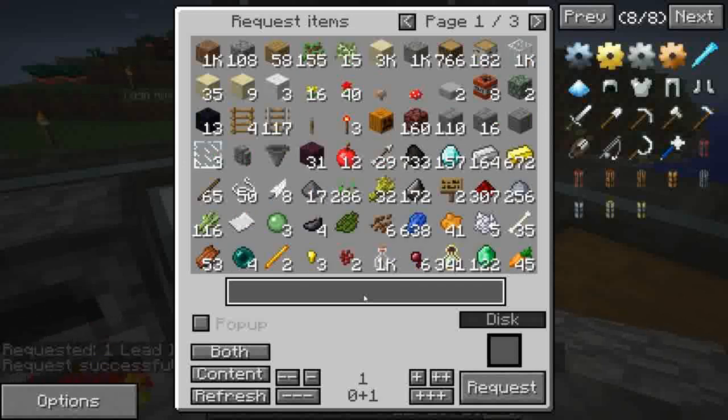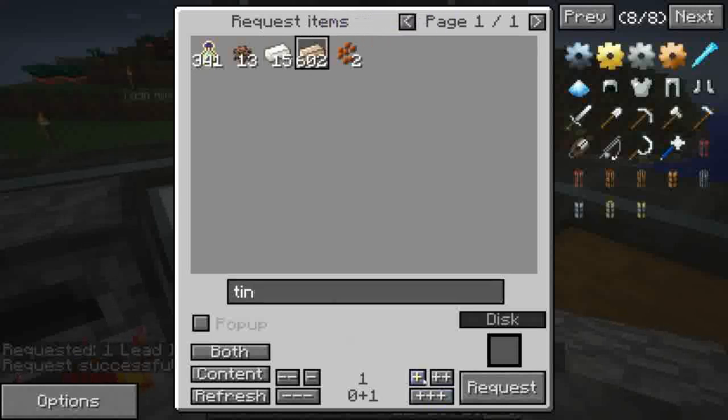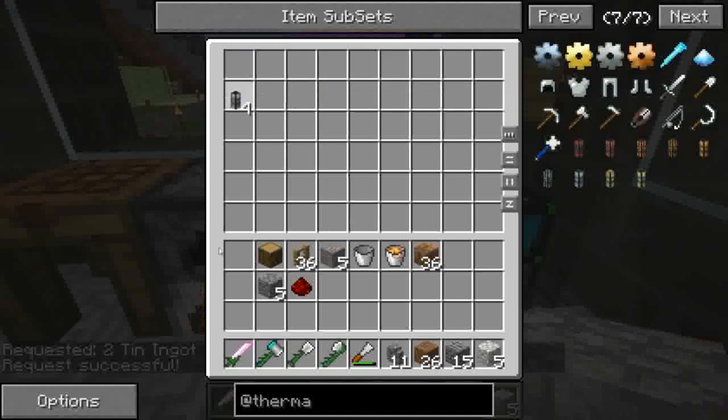Per sicurezza mi ordino uno di lead, lead o lid che sia. Devo capire perché si chiama piombo ed è guinzaglio. Quella è una di quelle cose che non vuoi sapere la risposta. Fidati, tu non vuoi sapere la risposta. Intanto abbiamo preso quattro item duct, perfetto.